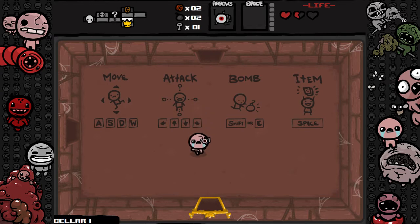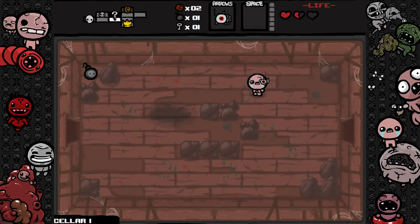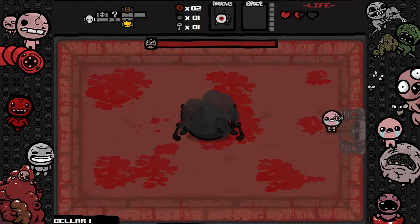The super secret room could be either there or there. I'm not gonna waste my last bomb to find it — I'd rather find the normal secret room on the next stage. All right, so we're fighting the Widow. It's the black version of the normal one; I think it's a little bit more difficult.